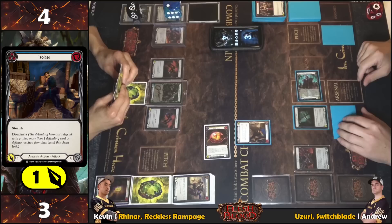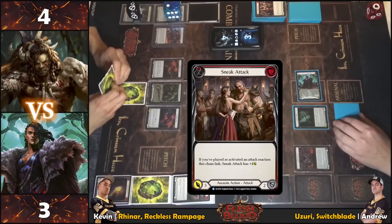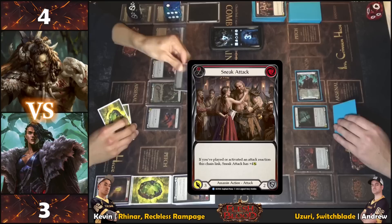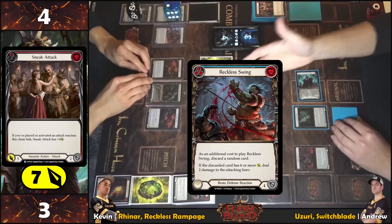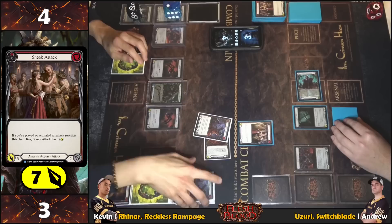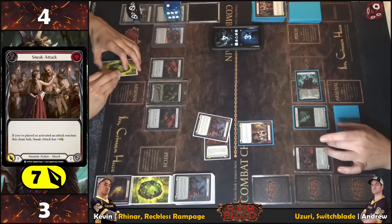Sneak Attack for seven — this card comes in for three, but if an attack reaction was played or activated this chain link, Sneak Attack gains plus four, making it seven. One card in hand. Defense reaction is played — a direct Swing response. Still blocks four, but no two damage taken. Anti-climactic — one card in hand now, obviously a six.